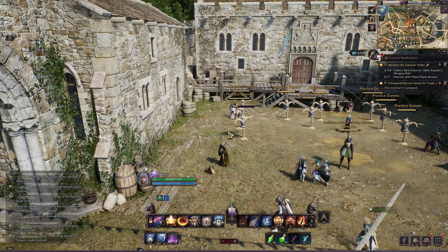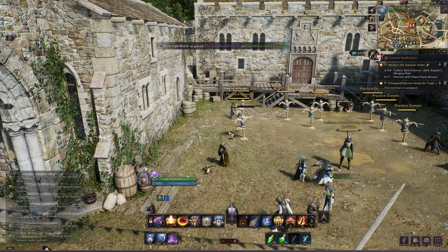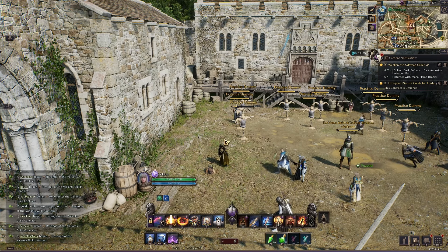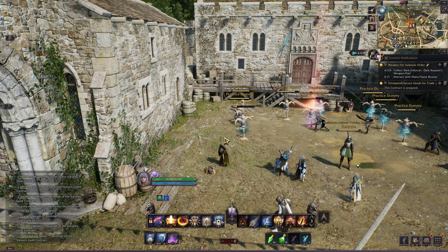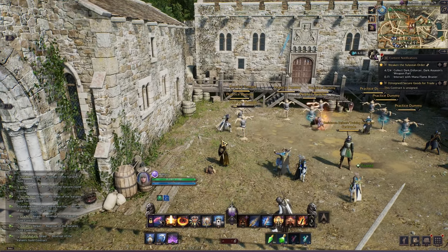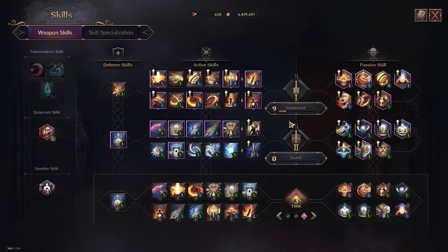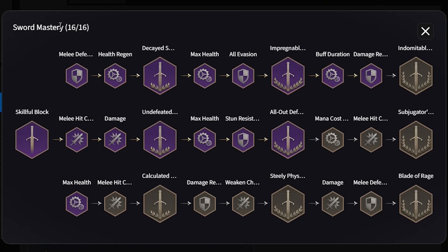Most players will probably be PvE first. I personally will be transitioning to a full PvP build eventually, but for now I'm using what I get since most of the items I need are from bosses not in the game yet. You kind of just have to pick your poison and take your time. For masteries, this is what you want to do for sword and shield and greatsword.